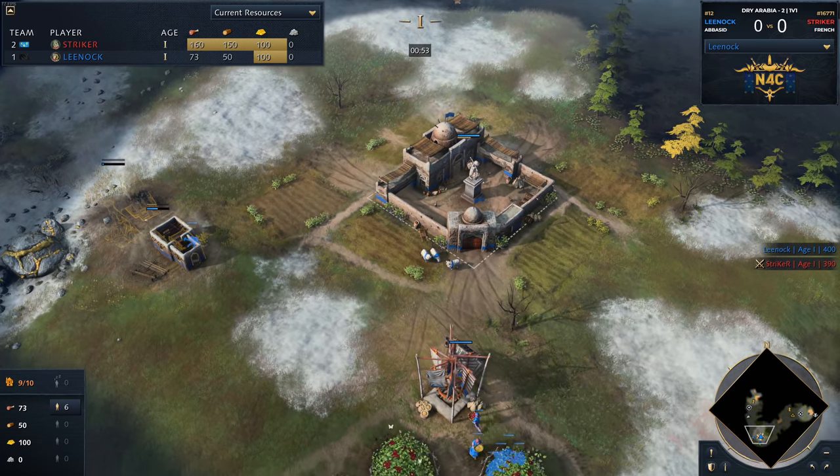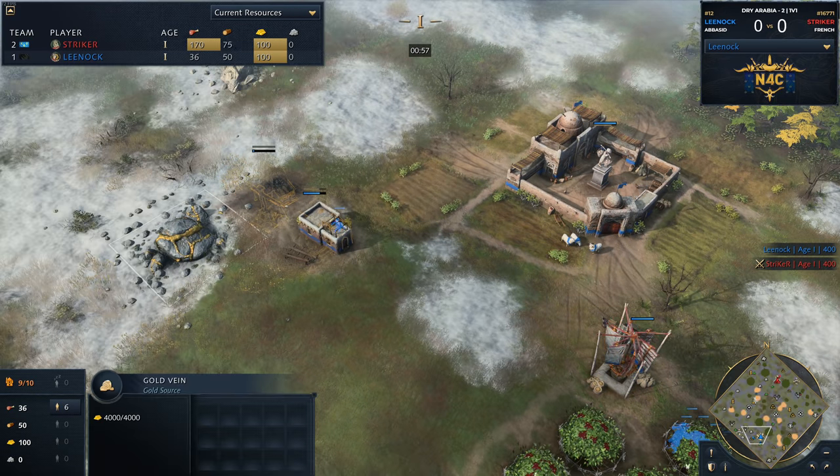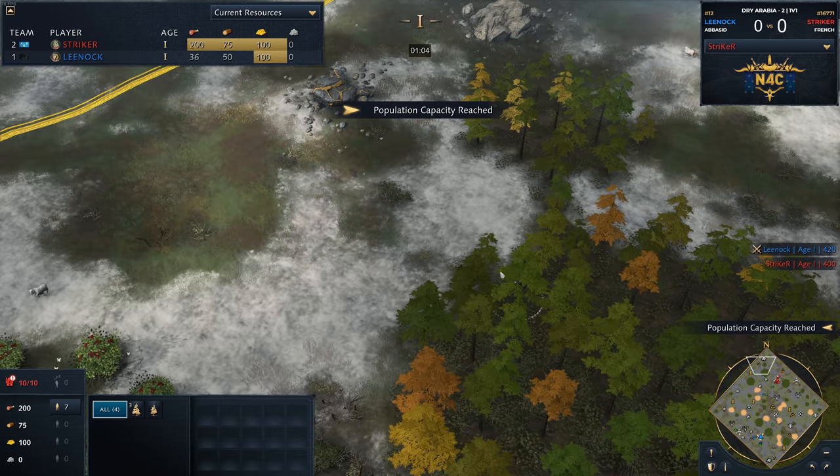Looking at the base of Striker over here, he's got a goldmine at the back, which is immensely valuable for the French. It's also a goldmine that could be walled off using those forests. So it's a very well-defendable base over here for Striker. And nothing to be ashamed of either for Lee Nock.